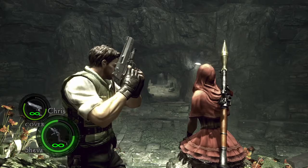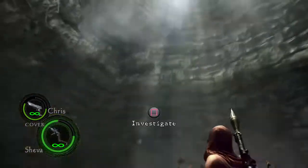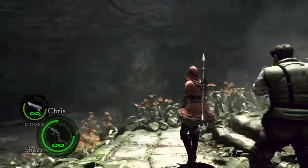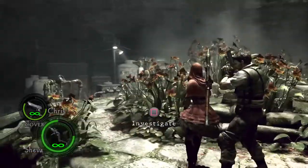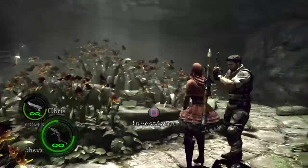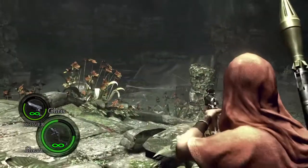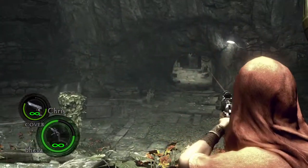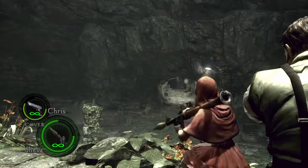So you can cancel it into quicker shots, which can be helpful — for example, in Chapter 5-1. If you check my runs on the channel you'll see I use this technique against the lickers and against the boss at the end. Right at the end I'll kind of line up the shot — you have to aim it right into his mouth — so I'll line it to the right and then fire it, and usually you get the one shot.